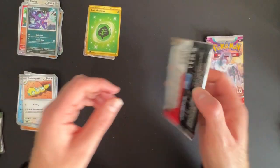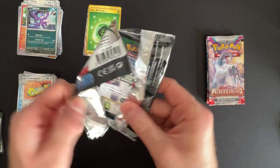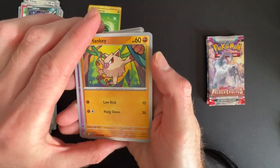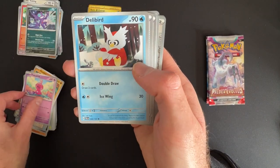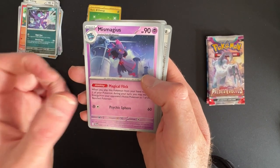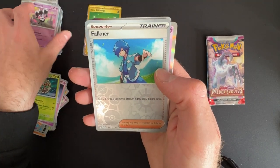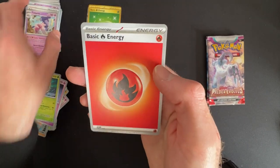We're down to the last three packs - see if we can pull anything spectacular. Pack seven: Mankey, Tinkertink, Bellybird, Superod Crusher, Mismagius, Brambleghast, Gotharita Reverse, Fulkna Reverse, and a Tinkerton holo with a Fire Energy at the end.